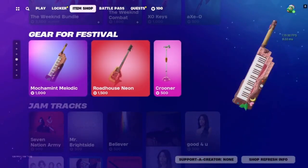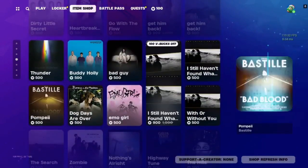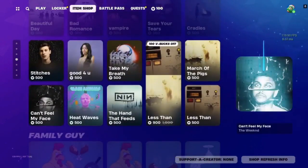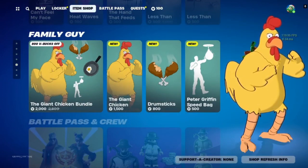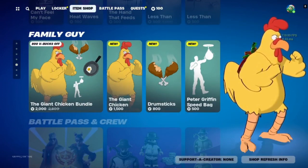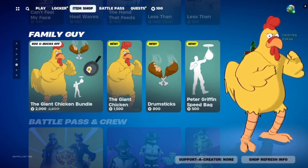We've got our gear for festival and jam tracks. We also have Family Guy — a big chicken and the giant chicken bundle. How awesome is that?